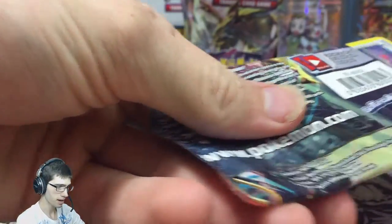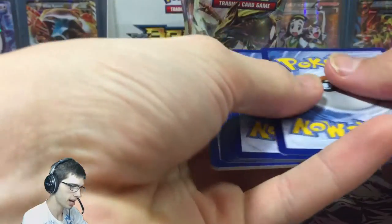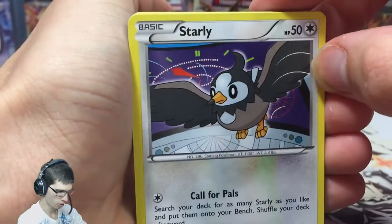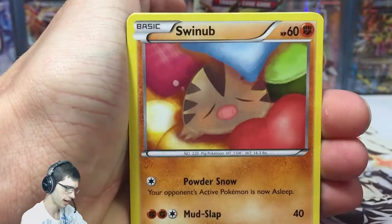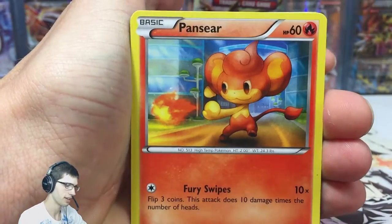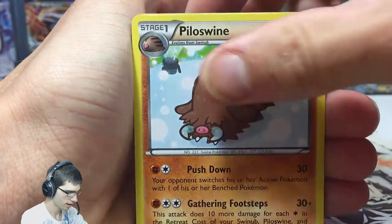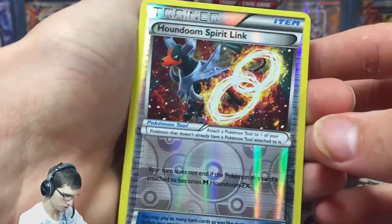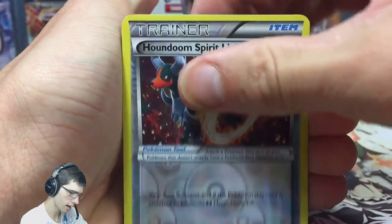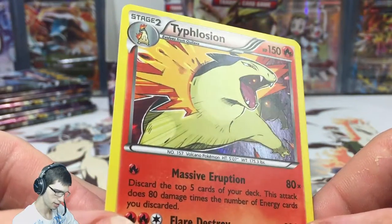Parts one and two were fairly mediocre pull-wise, so I'm expecting some big things from these last two parts. The pulls should almost be like being spoon-fed to us, unless we have an absolute goal each box to the max with a surprising amount of regular rares. Let's see if we can start this off strong — we've got a Houndoom Spirit Link and a Typhlosion holo. Not bad, so we did start off fairly strong.